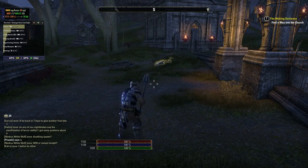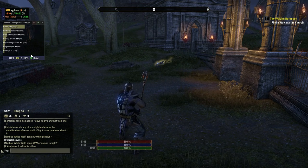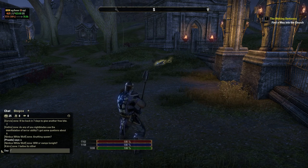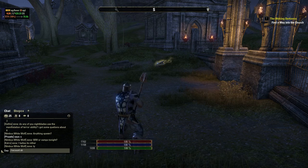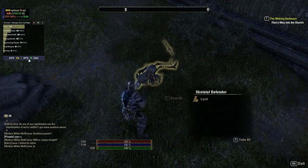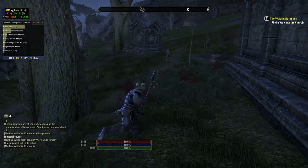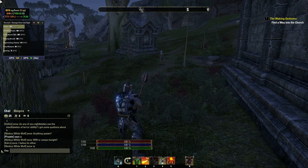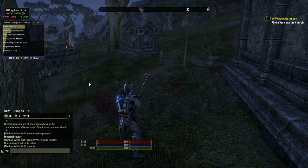Recount is this square here in the upper left hand corner of my screen. You can hide it with backslash recount hide or bring it back with backslash recount show. What it does essentially is take all of the damage you put out, configure it, and then show your overall DPS and give you an itemized list of the abilities you used to put out the most DPS.